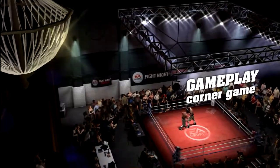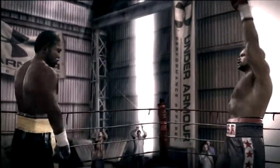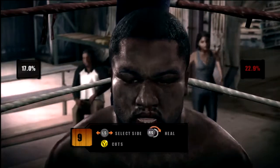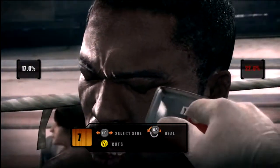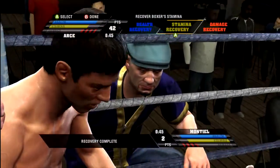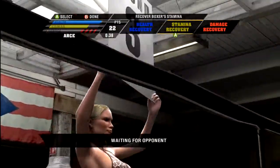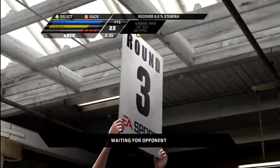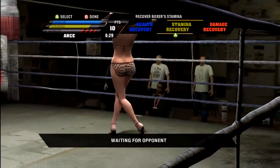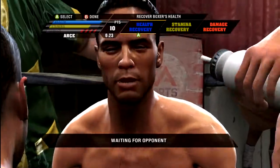Another big change for Fight Night Round 4 is the between-rounds minigame. In Fight Night Round 3, you had to rub your own face for 20 or 30 seconds and then watch the other guy rub his face for 20 or 30 seconds — it took a long time to get back in the ring. So we really wanted to tighten that up: make a game that both users could play at the same time, quickly, but with a lot of strategy involved. Based on your performance in the previous round, you earn points your trainer can use to recover stamina, health, or heal damage. As the fight goes on and you get into the later rounds, those decisions become very, very important.